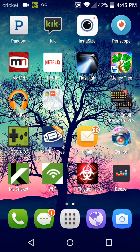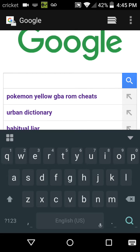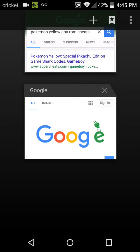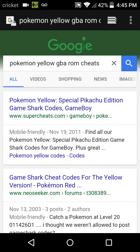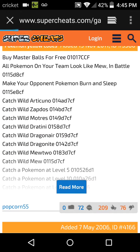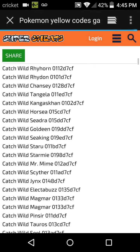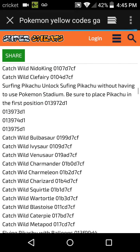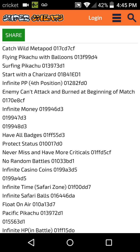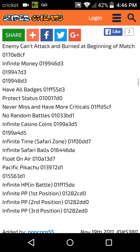Let's go to the cheat page real quick. What you would do is go onto Google, and whatever ROM you have, just search 'Pokemon Yellow GBA ROM cheats.' Google is amazing. I already have one picked out — I use supercheats.com because I find them very good, and every cheat I've used so far works. They have a list of all the Pokemon and their cheat codes. They also have things like Surfing Pikachu, Flying Pikachu, start with a Charizard, infinite PP, enemy can't attack.